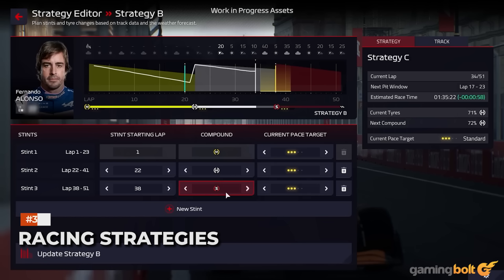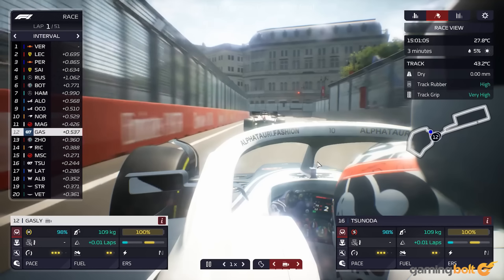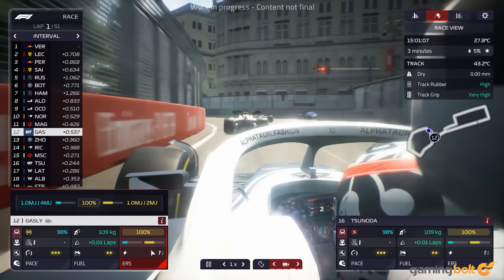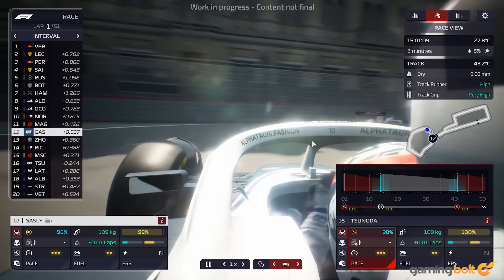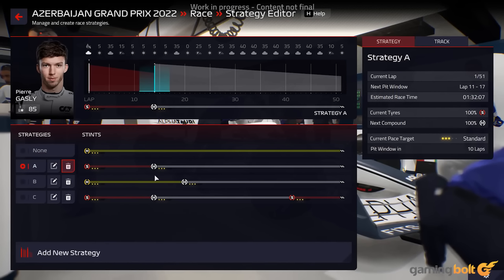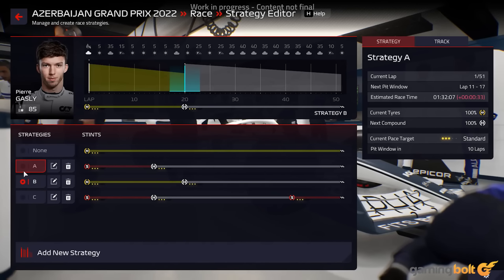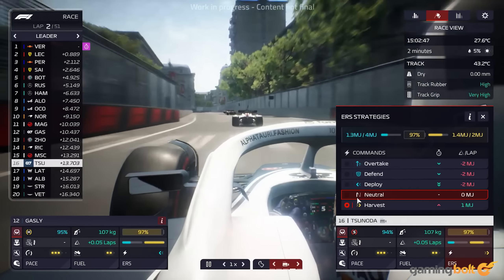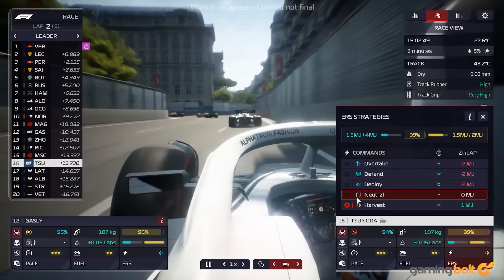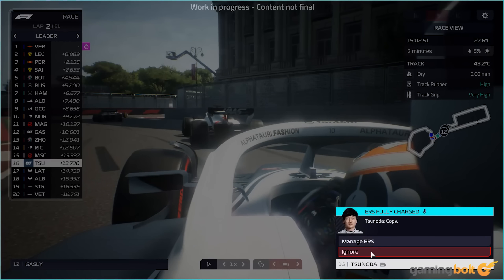You'll have similar control over what's going on during actual races as well — this is an F1 game after all. While you're not going to be doing any of the driving yourself, you will be deciding the details of your racing strategy. This will include scheduling pit stops, choosing tires, driver callouts, and much more. Using data gathered by staff and taking feedback from drivers into account will be important as you decide the details of your strategies.